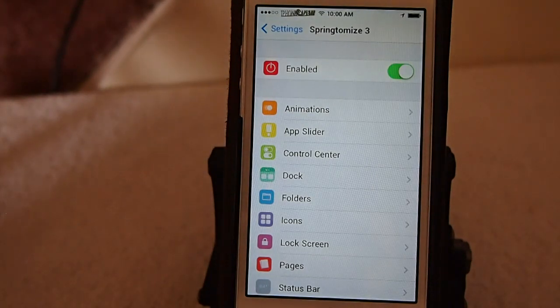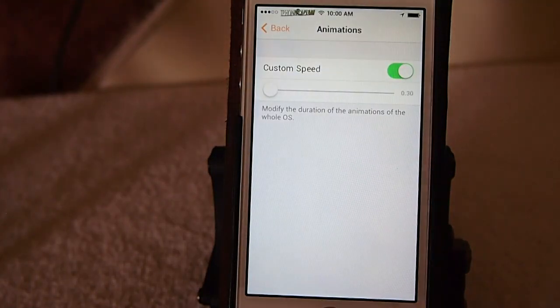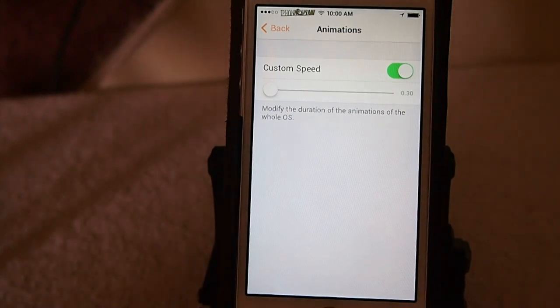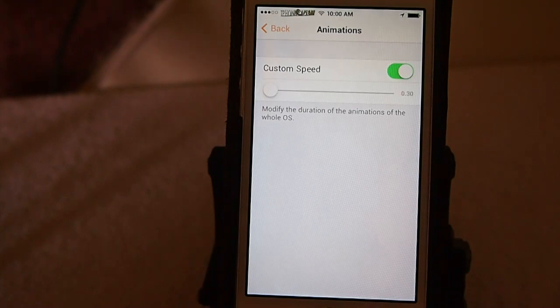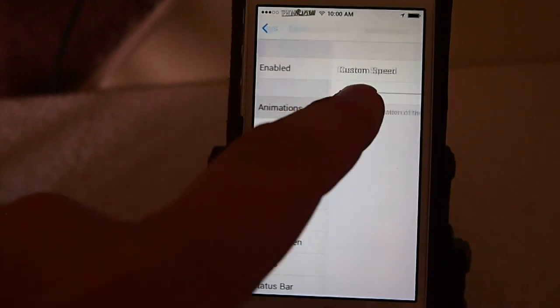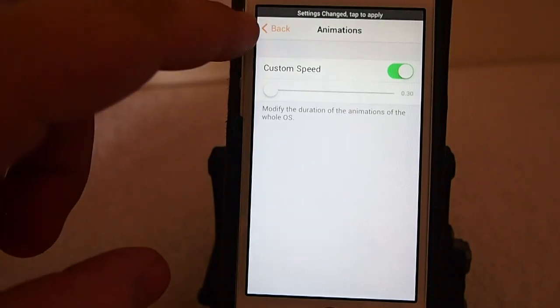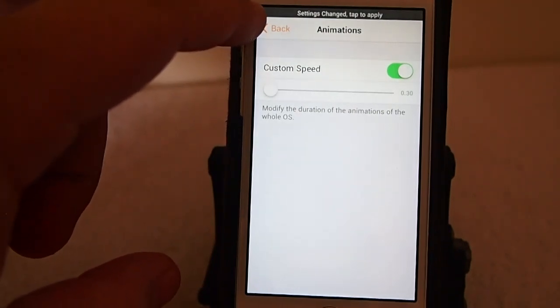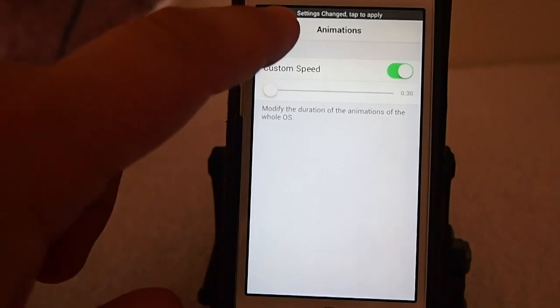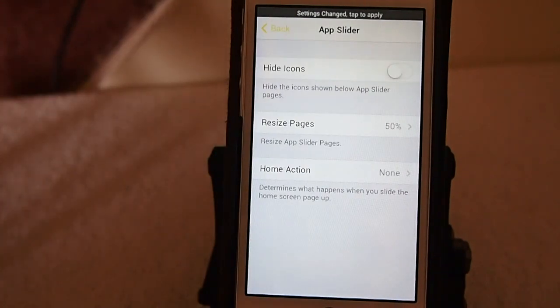The animations — you probably noticed they were running much faster. You can reduce or increase the speed by sliding the slider across the screen. I have it turned all the way up, and you see when I change something I get a little pop-up that says 'Settings Changed, Tap to Apply.' We're not going to tap it because we didn't change anything. You also see here we've got an app slider.